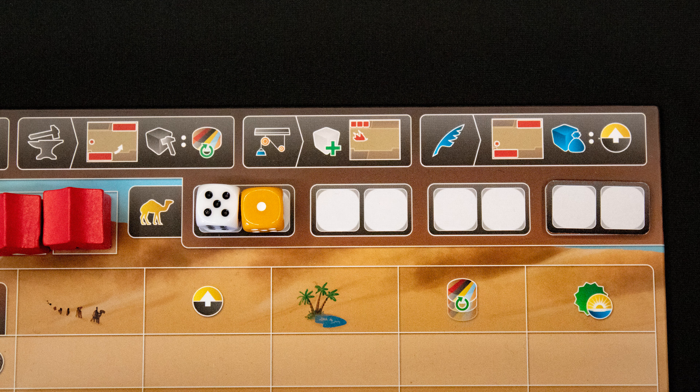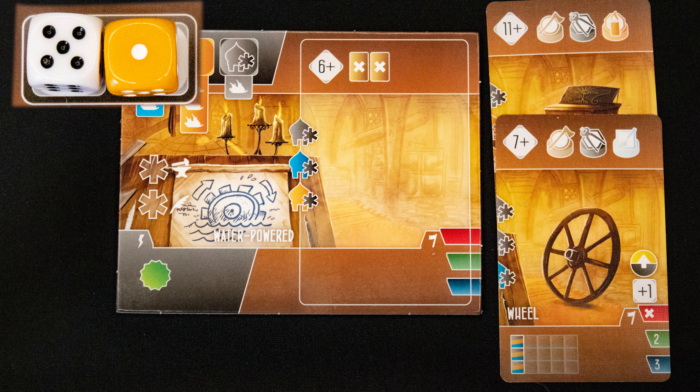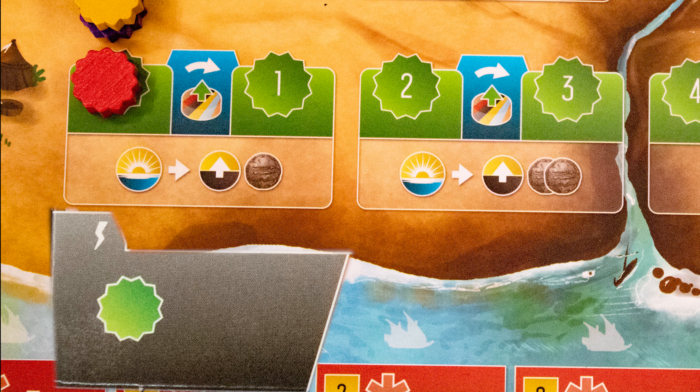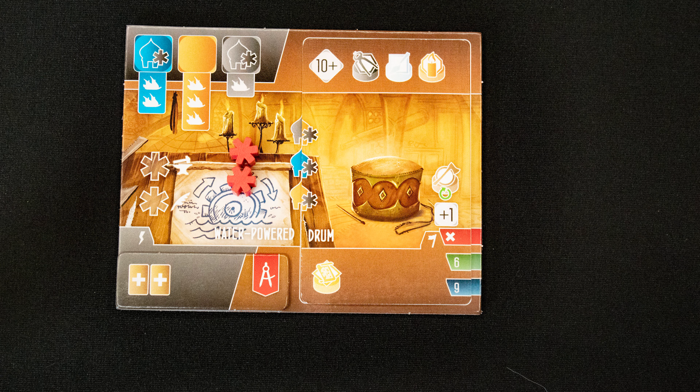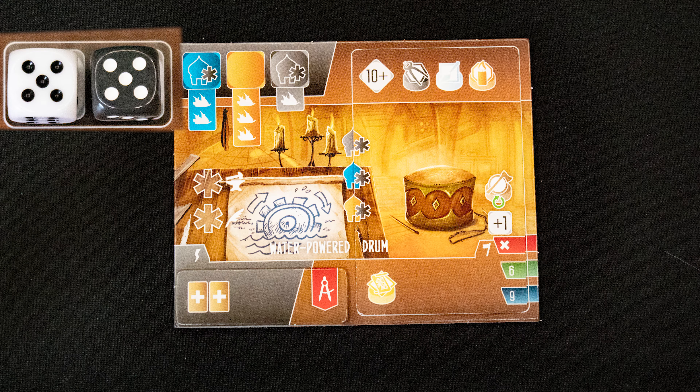Dice are used to take most actions. The first four actions use the camel spaces, where you place one or two dice. We start with Invent, which costs the dice value shown here and a number of discarded invention cards. We then place one of our invention cards onto that board, gaining influence matching those colors. Influence is placed here, and we also move our royalty marker one step right.